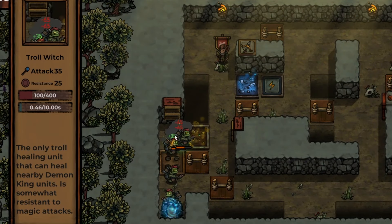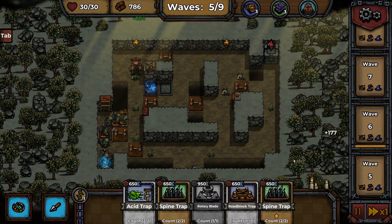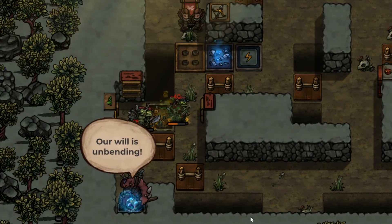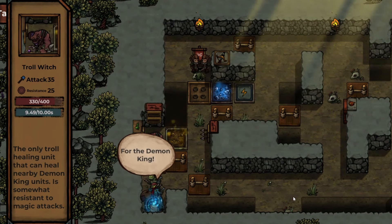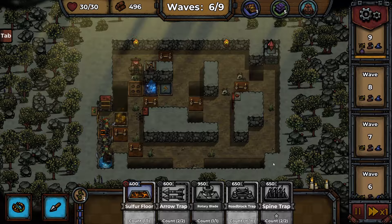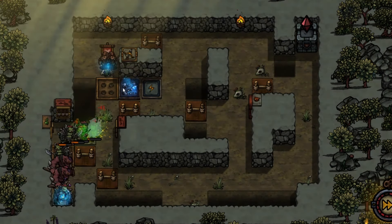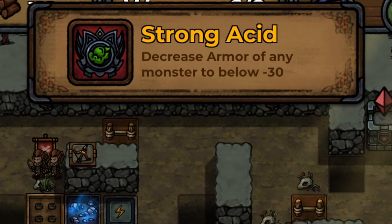That guy's new — a troll witch. Melted just like everyone else. My arrow attack has recouped. Skip this to get more gold. Why don't we put the acid trap in here so it'll spray them when they turn right here. And another spike trap. The boars don't get through now. A troll witch — the only troll healing unit that can heal nearby demon king units. It heals its friends — that is not good. This is under control now though. We're already wave six and these orcs are struggling, they're crying for help. A few boars are leaking through — never mind, our archers have picked up the slack. Let's upgrade our archers as well. I can't let those trolls heal, so let's upgrade our poison and everything. We just got an achievement — Strong Acid.